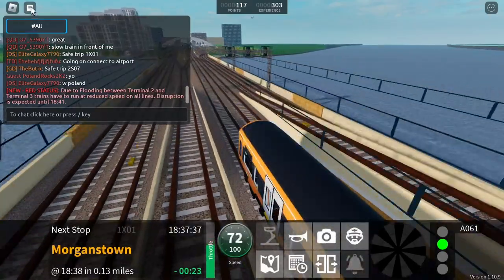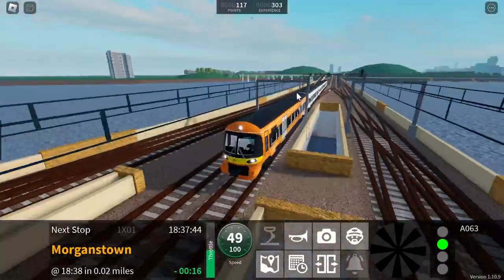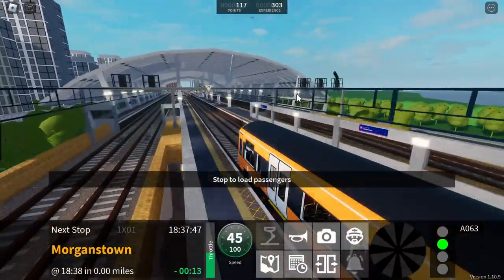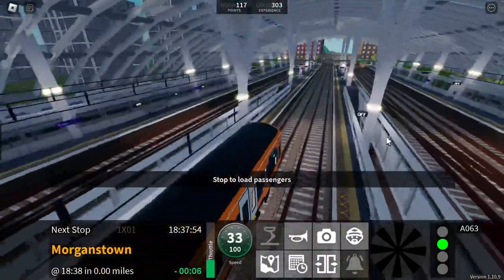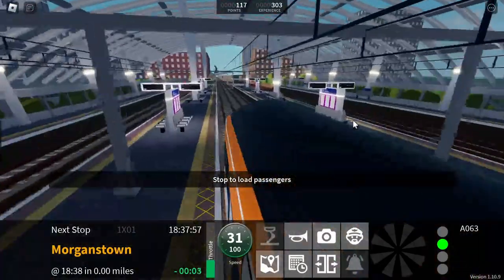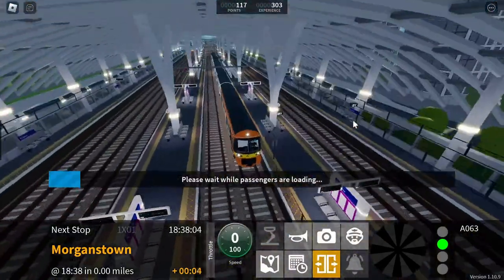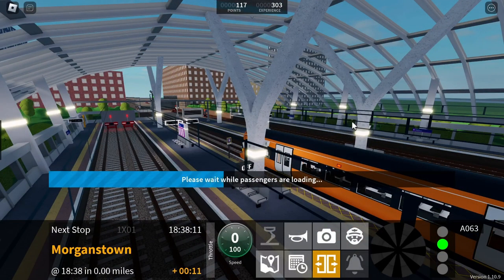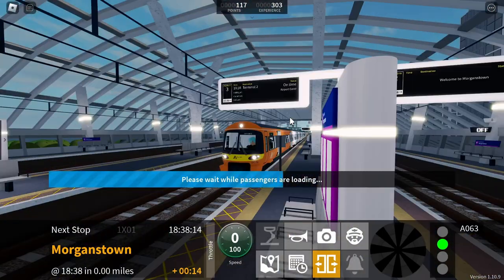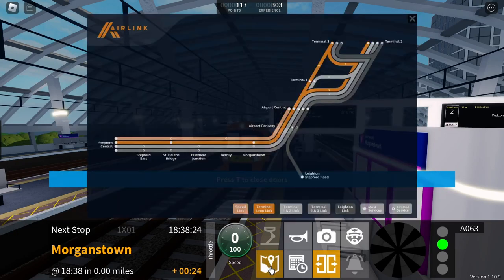Terminal 2 — anyway, I terminated so it doesn't matter. Here we are at Morgan's Town. I really do want to get Express but it's one of the most expensive operators you can buy stuff from. This train is formed of five coaches. First class is located at the rear of the train. This is Morgan's Town. Oh look, that actually worked — I didn't know they worked. I only have two stations left.